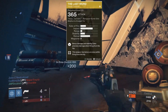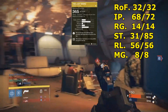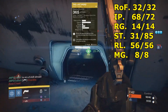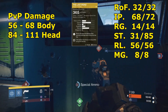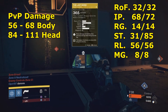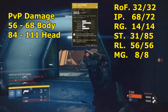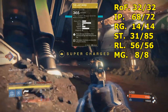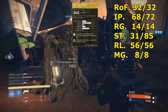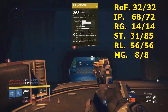Now I'm going to show you the Last Word's stats. Rate of fire: 32 out of 32, which is 320 rounds per minute. Impact: 68 out of 72 — you can upgrade to 72, which is max damage. In PvP, it does 68 body damage while hip-firing, and it can glitch out while aiming down sights. To the head, 111 max headshot damage while hip-firing, and it can also glitch out while aiming down sights. Range: 14 out of 14 — pretty decent. Stability: 31 out of 85, meaning you can upgrade all the way to 85, which is almost max stability. Reload speed: 56 out of 56, which is pretty good. And a magazine of 8.